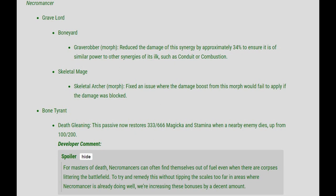And for Bone Tyrant, the Death Gleaning passive now restores 333 magic and 666 stamina when a nearby enemy dies, up from 100 and 200. They said that for masters of death, Necromancers can often find themselves out of fuel even when there are corpses littering the battlefield. To try to remedy this without tipping the scales too far in areas where Necromancer is already doing well, they've increased their bonuses by a decent amount.